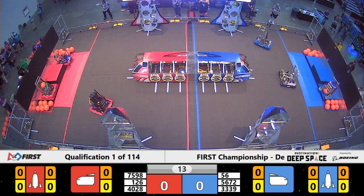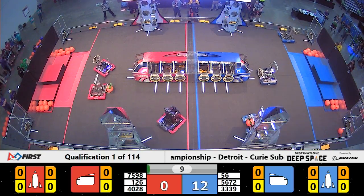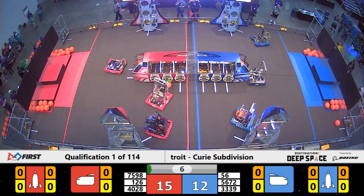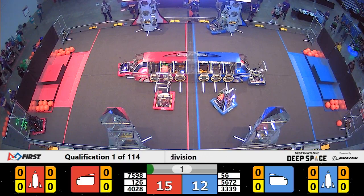We are off to a great start right off the bat. Bumblebee quickly placing a hatch panel on the rocket for the Blue Alliance. Meanwhile, SEA Constellations is trying to do the same for Red.